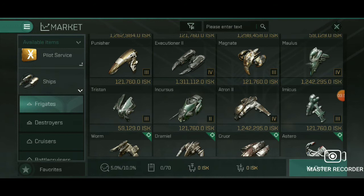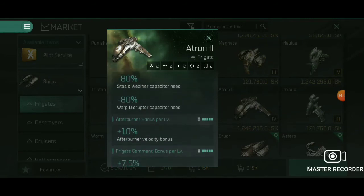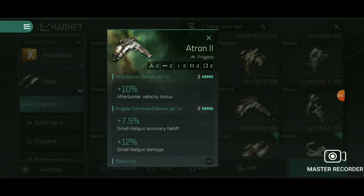Last but not least, the Atron 2. This is the last of the beginner ships in this class. As you can see — stasis webifier and disruptor, minus 80 percent capacitor need. Those are really big bonuses because this ship is one of the only ships I would advise you to run around with and actually try to irritate a bigger vessel all the way up to T5. This ship, as good as it is, is not the very best, but it does have quite a bit of power. These beginner series ships have influence on later combat vessels, and when you use them in that class like the Atron interceptor, they have quite a bit of impact.